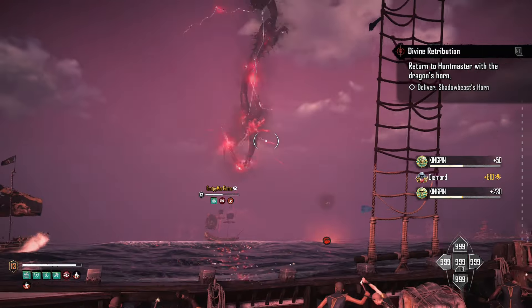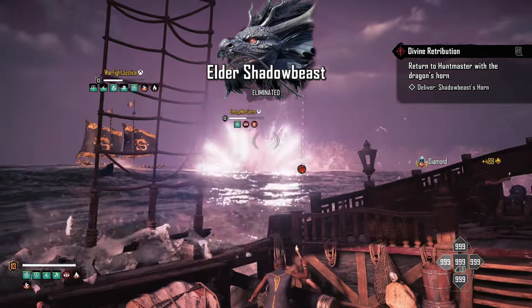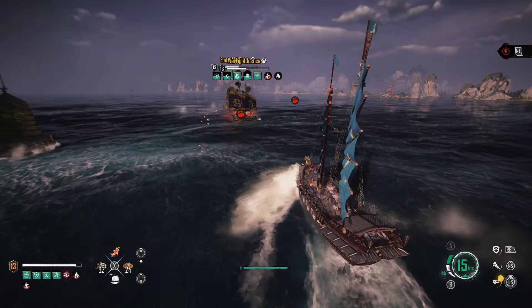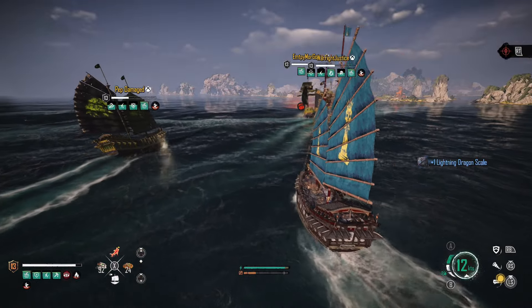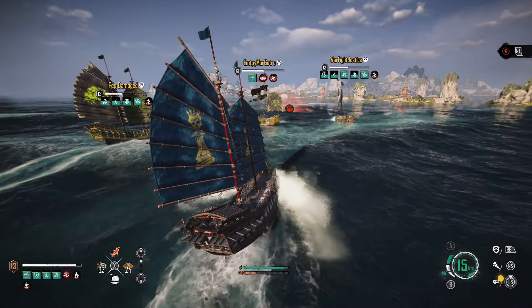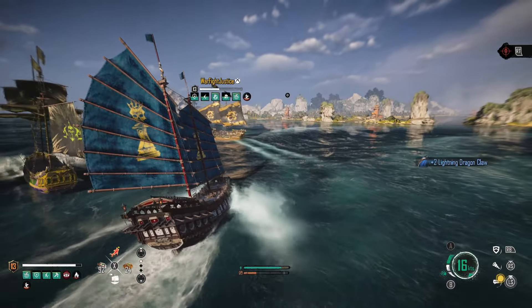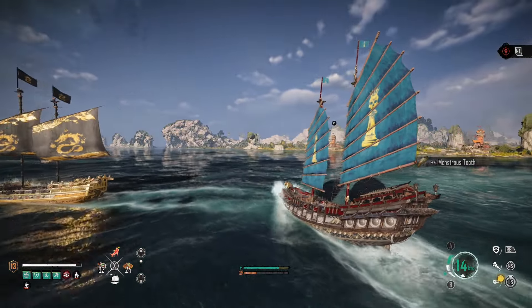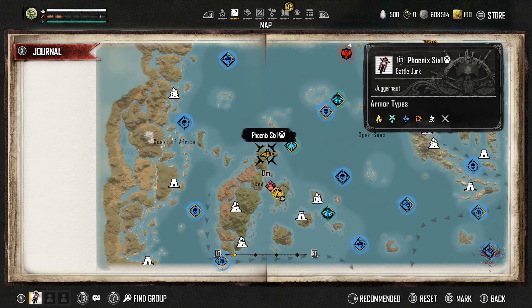He goes up into the sky and then falls back into the water — very cool. This fight rewards us with more lightning dragon scales. I'm not sure if you need those for crafting yet, but the lightning dragon claws are the main thing we've been waiting for this season to craft the new culverns, Heaven's Mandate.